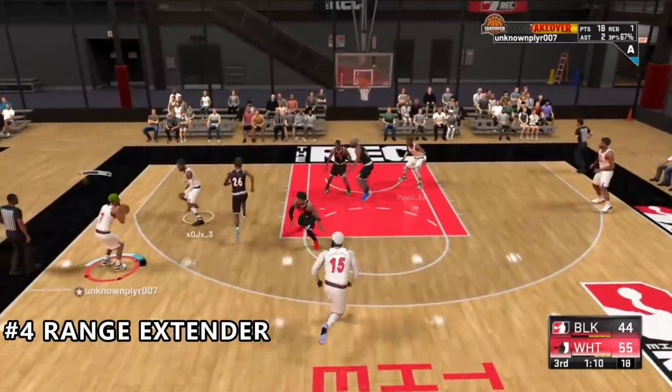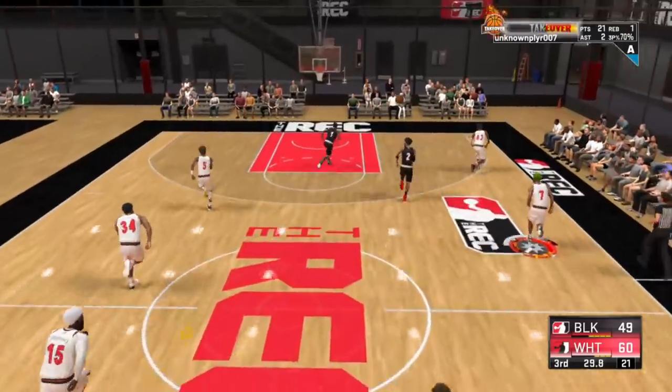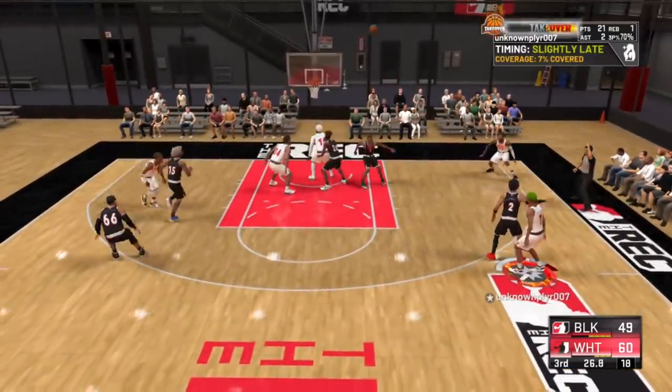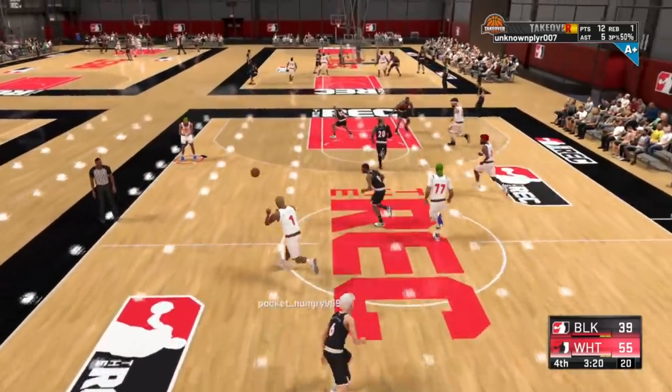Next up at number 4 is the badge that is absolutely necessary to fulfill your true destiny as a sniper in 2K21, and that's Range Extender. There's no other badge that can give you the Steph Curry, Dame Lillard range like this one. Any offense you play on will be better for it with you having this badge as high as possible, as it opens up a lot when your opponent has to worry about you launching from deep. The badge boosts all types of shooters but really shines for better shooters the further out you go.